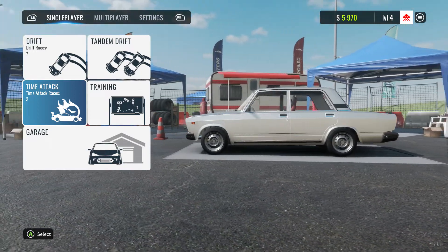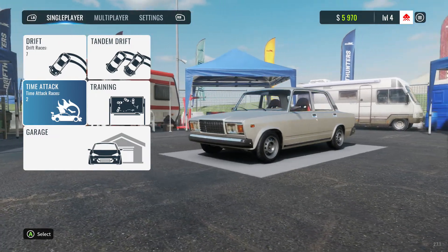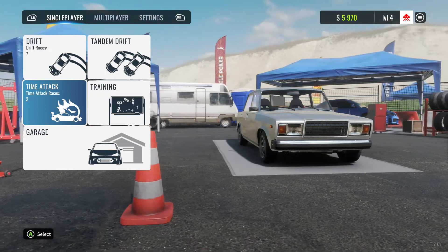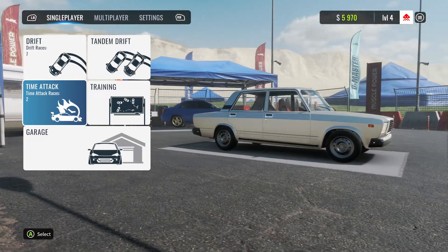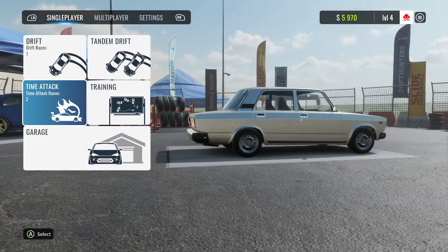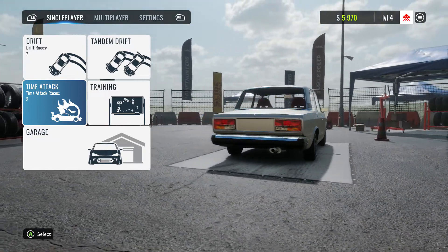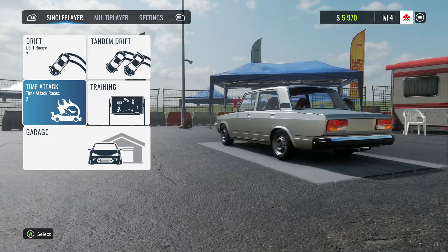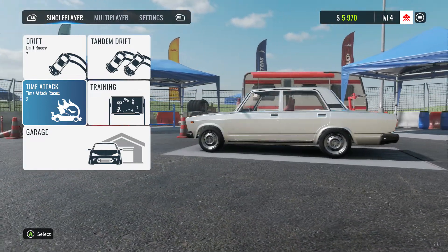Yes, it does support the steering wheel, but you don't want to use it because it's really hard - you've got to go full lock one way, full lock the other, and on a steering wheel with 900-degree rotation that's a lot of work. There's also a bug with remapping: the defaults have handbrake on A and look behind on B, but if you swap them, the B button still triggers look-behind, so every time you pull the handbrake your camera looks behind you. They'll probably iron that out with an update.